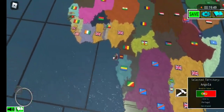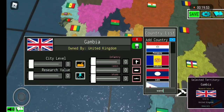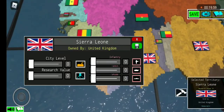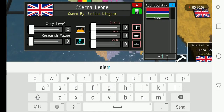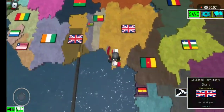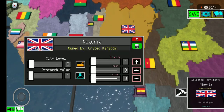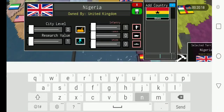Now we're going to the United Kingdom. First off, the Gambia — give to Gambia. Sierra Leone. Ghana goes to Ghana. Nigeria obviously goes to Nigeria.